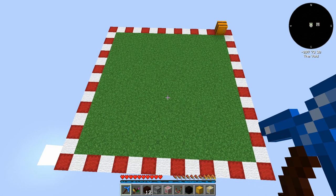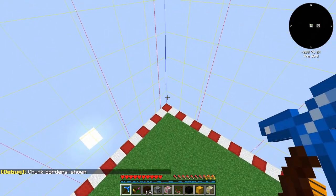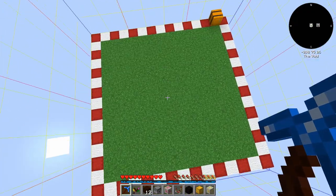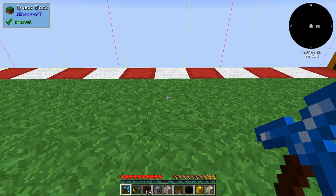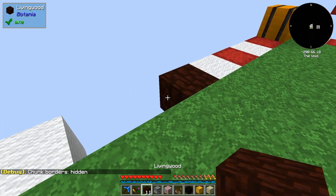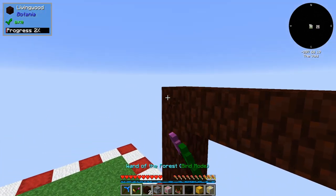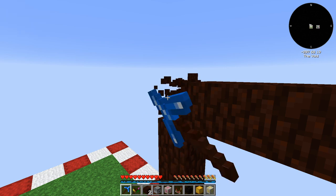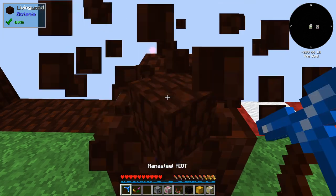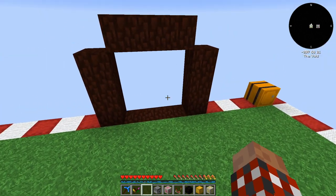I start off by finding that 15 by 15 area. If you hit F3G, it shows you chunks. I lined it up with that corner, then minus one block on each of those two sides — so there's your 15 by 15. I find where the center is, then hit F3G to turn off the chunks again. So this is where I put my gateway, and I tend to do this with whatever wood I've got on hand before I have the living wood. It really doesn't matter; I'm just marking out where things are going to go.